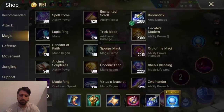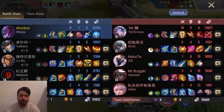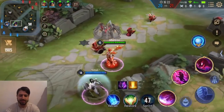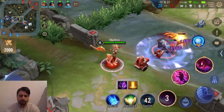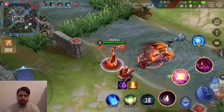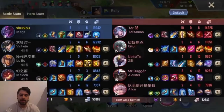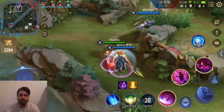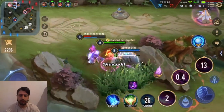We shouldn't be losing that hard to him. If our marksman survives, he will just three-shot him. It is a full AD Errol — I'm not gonna buy healing reduction, it's not worth. I need to kill that Aleister and Thanas. She's dead — come on guys, rotation! At least the support dies.